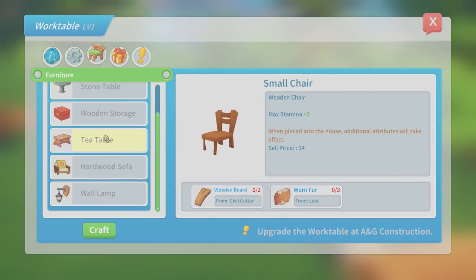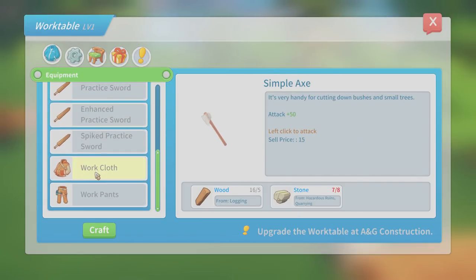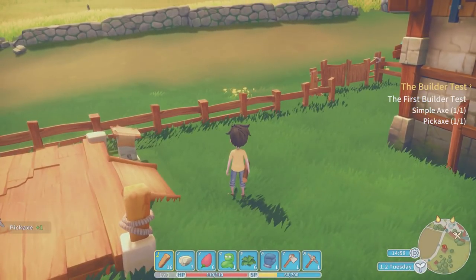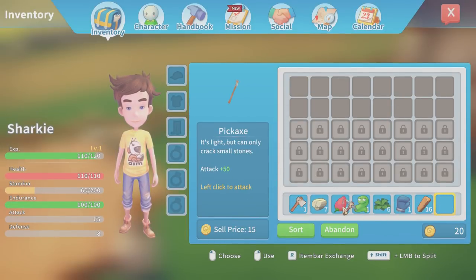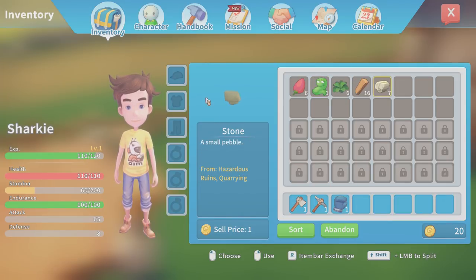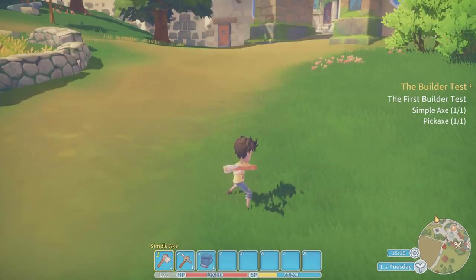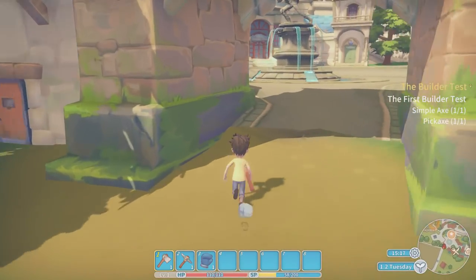Look at this — we can craft things like tables, chairs, furniture for the house, stools, cloth, swords. There's a lot to do. But right now let's go up to Presley and show him the axe and the pickaxe. We can move things around using hotkeys — drag the pickaxe and axe into hotkey slots one and two, move things we don't want into a backpack. Let's complete this first test. Look at the axe — awesome. No one's going to be messing now.